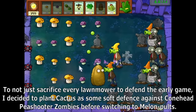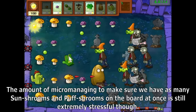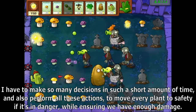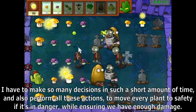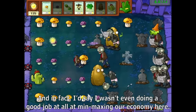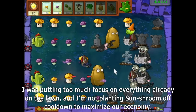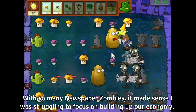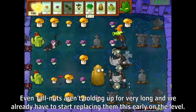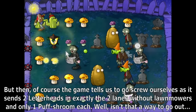To not just sacrifice every lawnmower to defend the early game, I decided to plant Cactus as some soft defense against Colnet Peashooter Zombies before switching to Melon Pult. The amount of micromanaging to keep as many Sun Shrooms and Puff Shrooms on the board at once is still extremely stressful. I have to make so many decisions in such a short time, performing all these actions to move every plant to safety, while ensuring enough damage. And in fact, I wasn't even doing a good job at min-maxing our economy — putting too much focus on plants already on the lawn and not planting Sun Shrooms off cooldown. Then the game sends two letterheads in exactly the two lanes without lawnmowers.